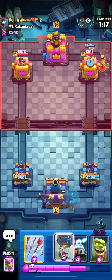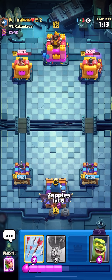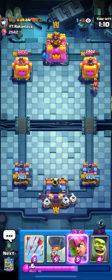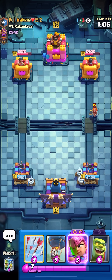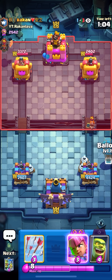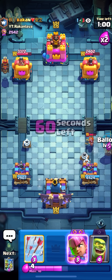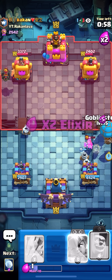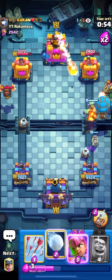I like the Evo Cage Zappies combo with the Archers as well — you actually have a bit of spell bait. I could Miner here. I'm not gonna Loon unless he goes for the Minions. I have Evo Archers, so if he Lavas the back I have an idea: I'm gonna Balloon on the side and then go for the Goblinstein at the bridge. This is a tower-threatening push — he will have to Fireball on defense.